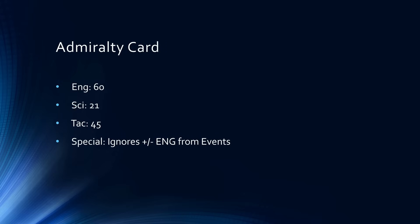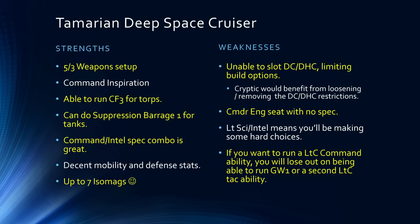For the admiralty card, this has 60 Engineering, 21 Science, 45 Tac, and the special is going to ignore plus or minus Engineering from Events. Heading into the strengths and weaknesses, starting with strengths: it has a 5-3 weapon setup, access to command inspiration abilities, can run Concentrate Firepower 3 for torp builds, can do Suppression Barrage 1 for tanking, the Command-Intel spec combo is generally higher-performing, it has decent mobility and defense stats with a really good turn rate, and can run up to seven isomags.